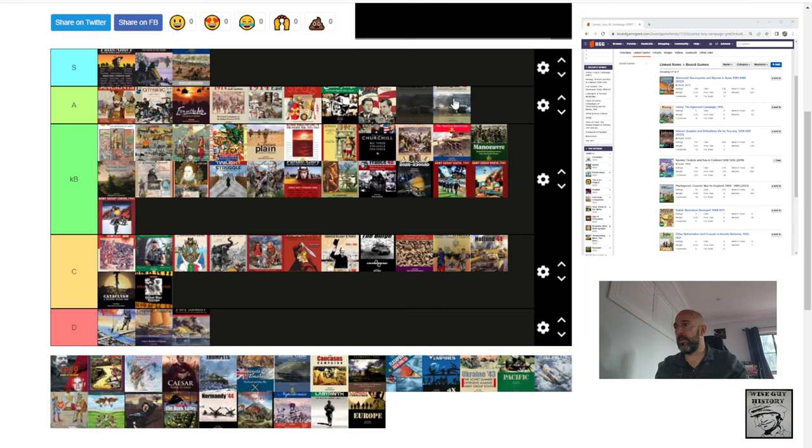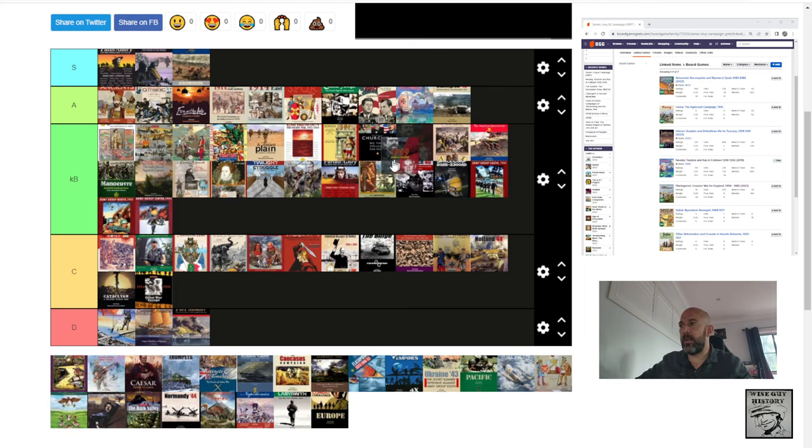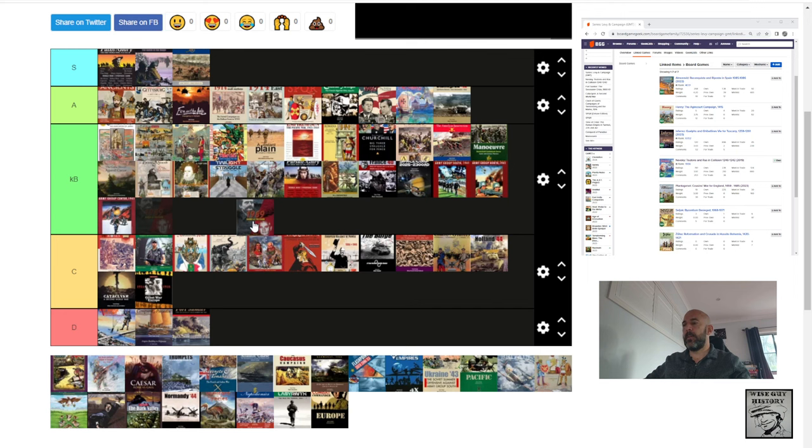Stalingrad 42 — right up there in A tier, not quite S tier, but very close. I've covered it in review and a couple of gameplay videos. Much simpler maps than any other title in the 1940X series, and that might be just what's holding it back from S tier — a relatively bland-looking map. But it focuses your attention on your units and the front. Ted Talks 1989 — solid card-driven game, B tier. Like Twilight Struggle but with the combat mechanism from Hannibal: Rome versus Carthage weaved in. It works and is really interesting, focusing on the fall of communism in the East.